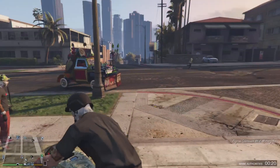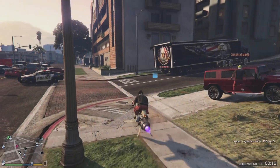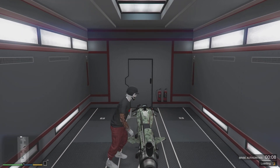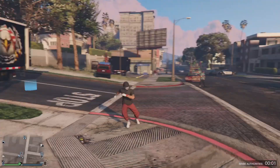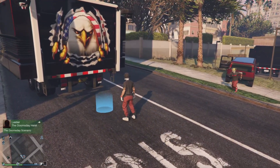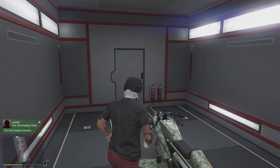For the first step, you want to get your Oppressor and head into your MOC. Once you enter the MOC, just walk back out. The next step: get your friend near your MOC and enter with him. Once you do that, hop on the Oppressor while your friend walks out.